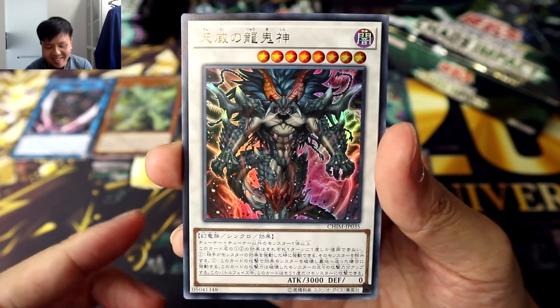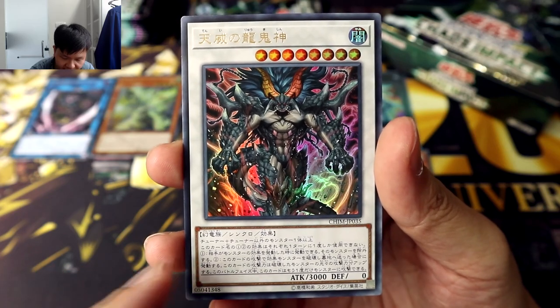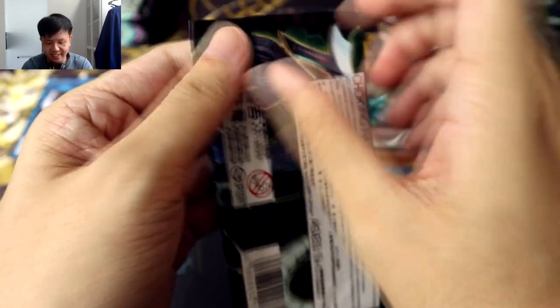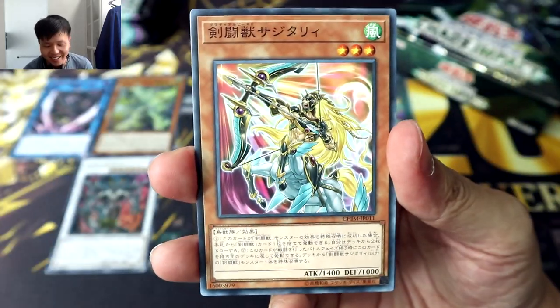Whoa, that is pretty insane, especially the fact that it has a very generic summoning condition. You could basically just play it as a staple or utility in any Synchro deck, bring it out for level 8, and it will cause so much destruction — it works on effect monsters, which is basically almost every deck nowadays.